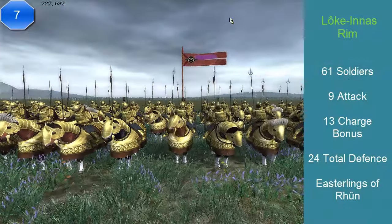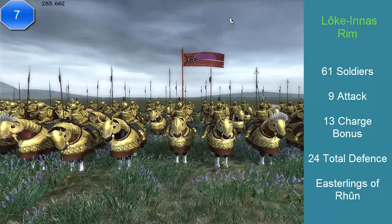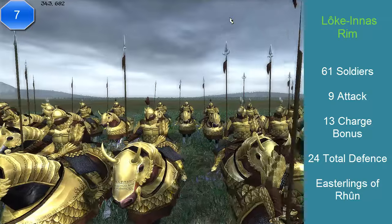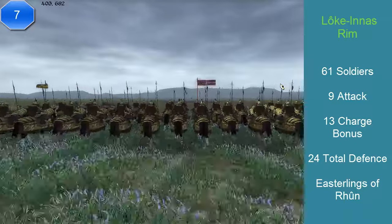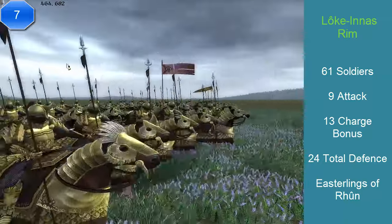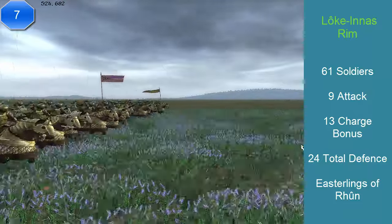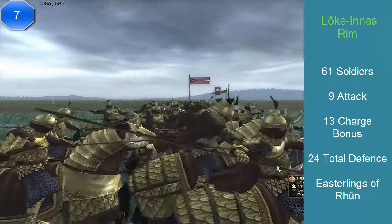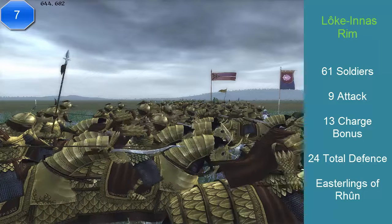At number 7, we have the Loc Inas Rim. This unit comes from Rune, and has 62 soldiers, an attack of 9, and a charge of 13, with a total defense of 24 and a cost of 1,400 florins. These are also known as the Cataphracts of Rune. They inspire nearby troops, are very good in deserts, have a powerful charge, excellent stamina, and very good morale. They also have a secondary weapon — their first weapon is a spear with attack 9, and their secondary weapon is a sword with attack 11. This is a strike and prolonged melee cavalry.